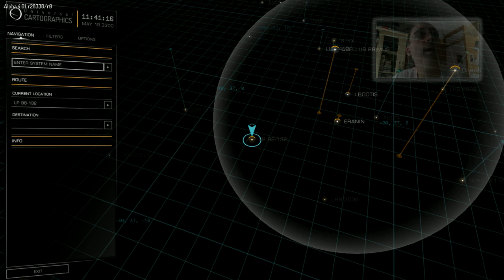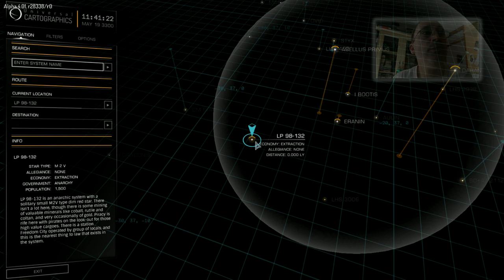What I've done is I've actually flown to Alpi 98132, an anarchy government type system — very hard for me to say — which is quite risky in terms of being pulled in by pirates as you're flying supercruise, which I've done to get here.